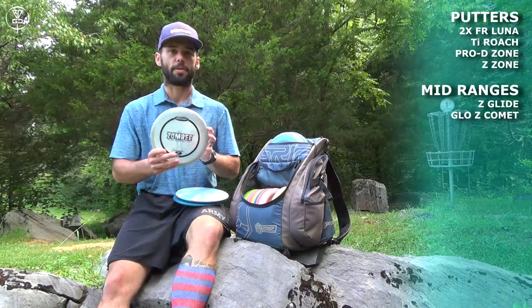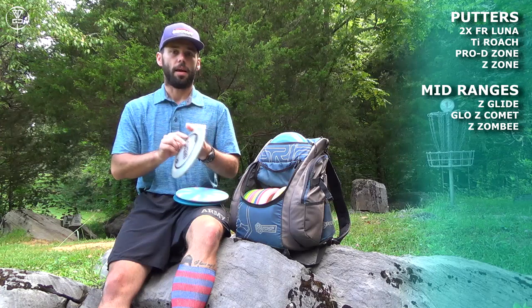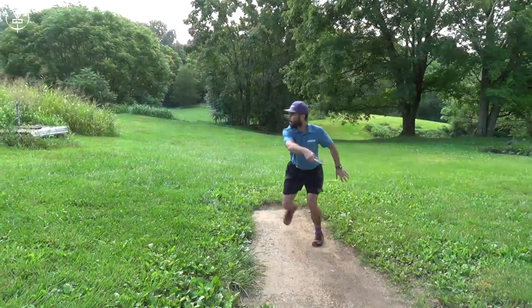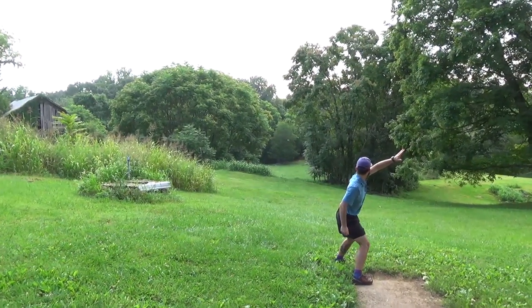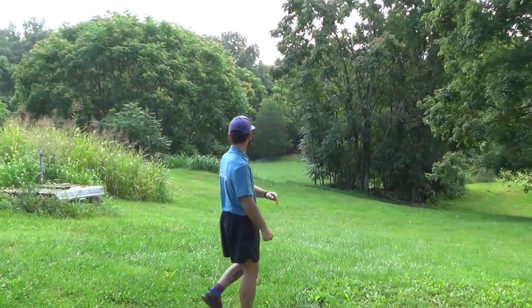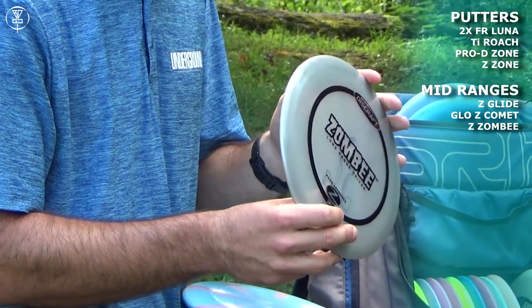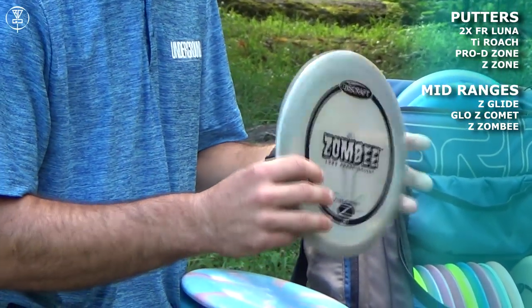Alright, then we have my favorite mid-range — the Zombie. My hands don't fit a Buzz very well, so the Zombie's the best option. It's just a Buzz at one speed faster — feels like a fairway driver. I can throw this out to about 350 to 375 feet. Throw it in the woods, in the open — it does quite a lot for me.